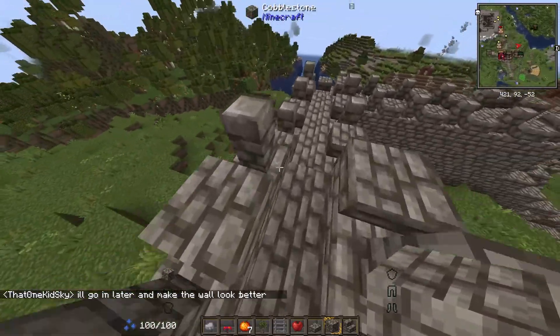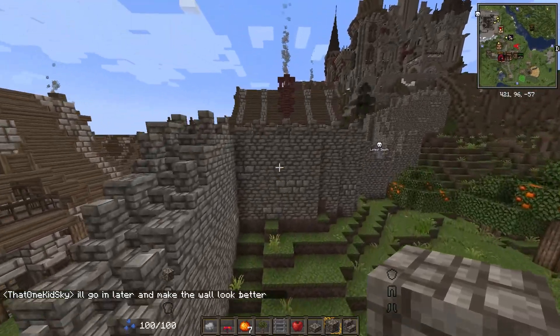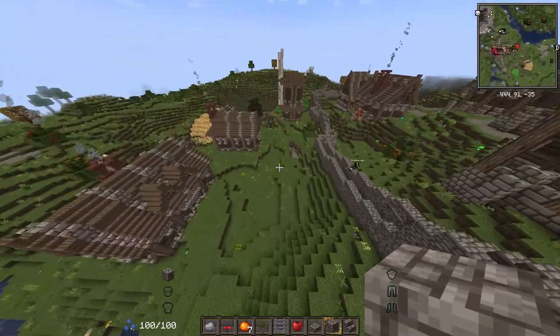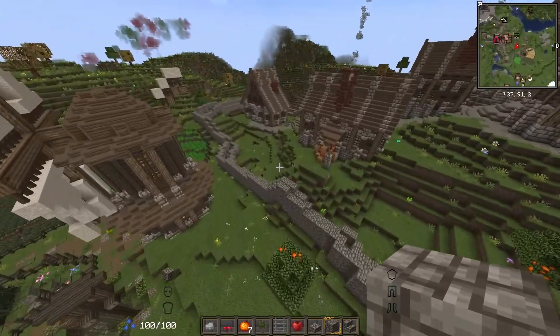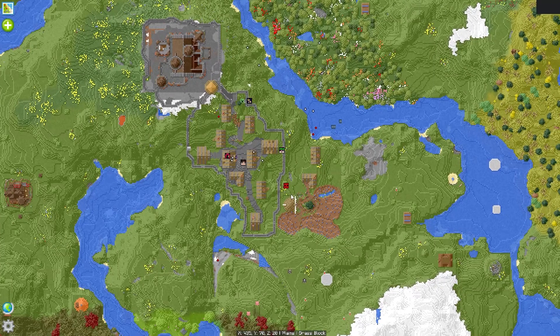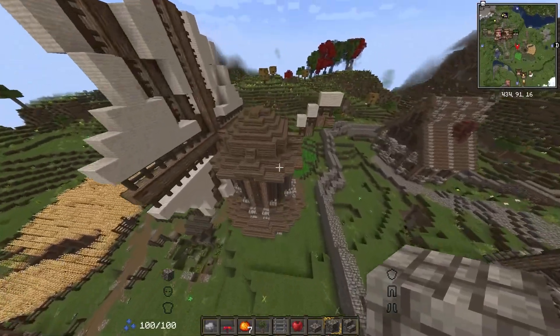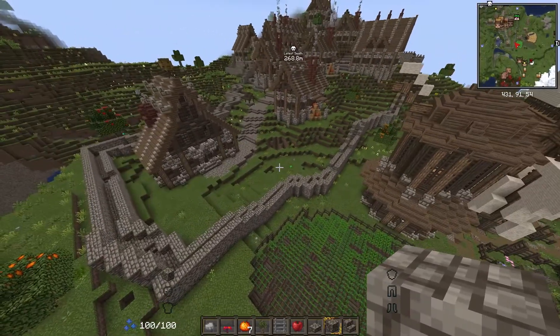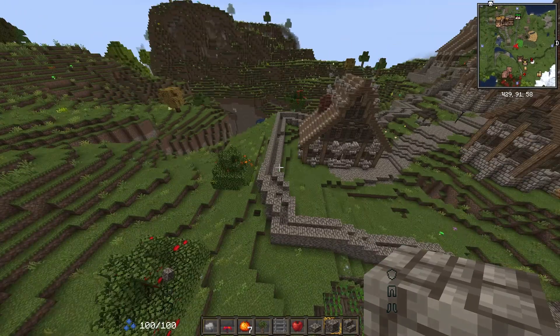We'll make it look better later. All right, honestly it looks pretty good the way it is now. I'm going to work on an entrance - where should we put the entrance to the town? Actually I already know - we'll put it on the side where the farm is, it makes the most sense. We'll put an entrance right here.